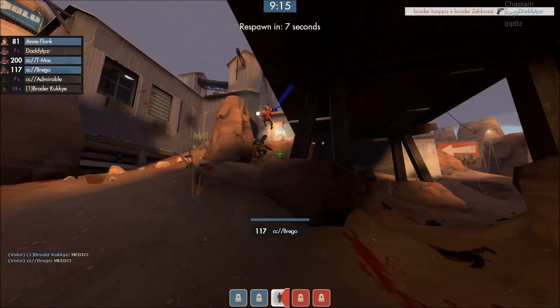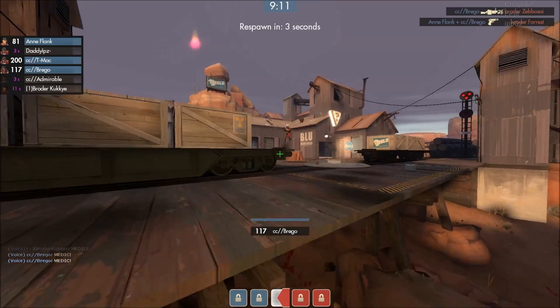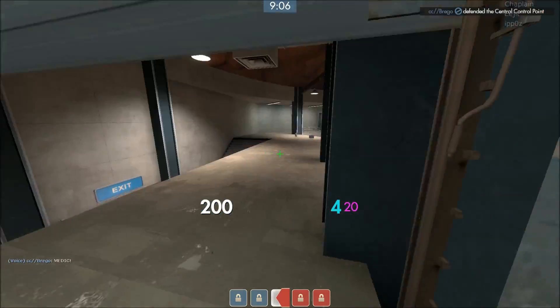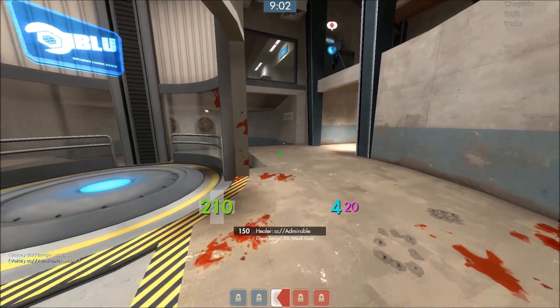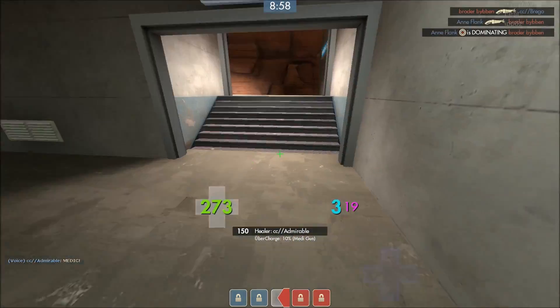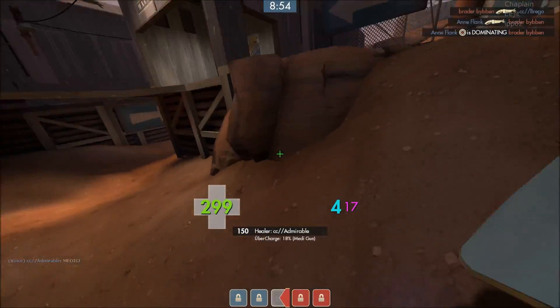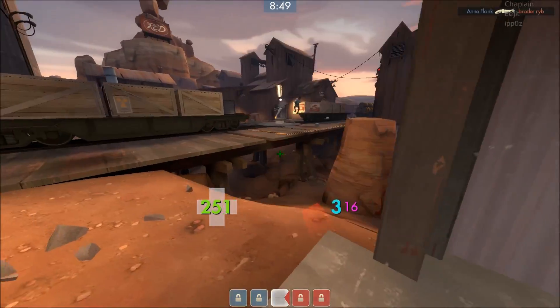TMac is somewhere beneath the point with Brigo fighting there with the scout as well — and this is not going to end well for us. Actually TMac just respawned, but it was a scout and Brigo being underneath the point putting out massive damage. That could have worked way better for us if we had our roamer alive, utilizing on my damage and my destruction from counter-jumping their soldiers.